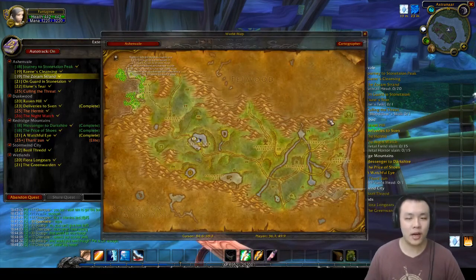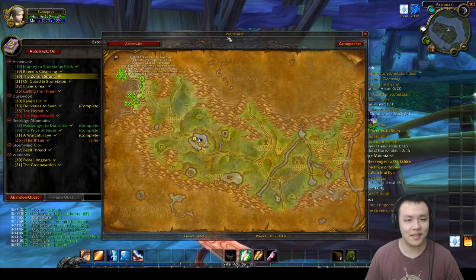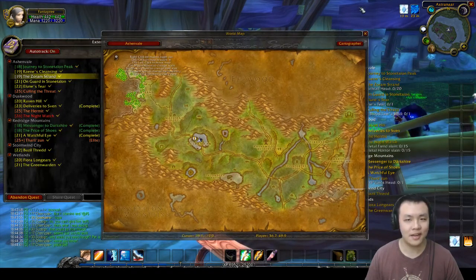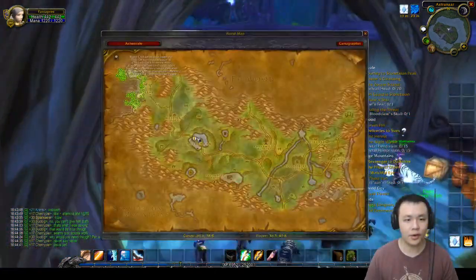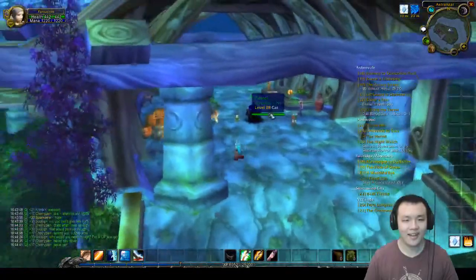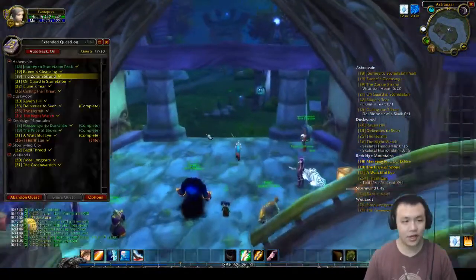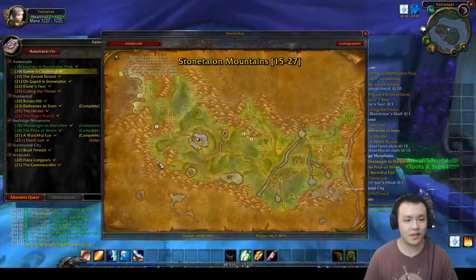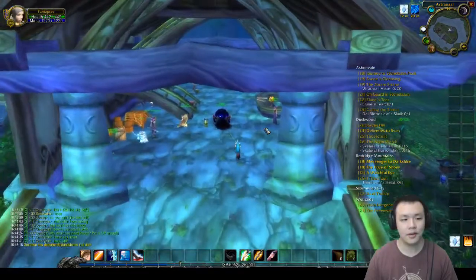Cartographer makes your map smaller — without it the map covers your entire screen. Combined with ShaguQuest, you can have a small map pop up, see where you're going, check your quest objectives, and keep moving without your screen being blocked. You can literally be walking, open your map, click Show on a quest, and just keep questing. It makes everything a lot more streamlined and convenient.